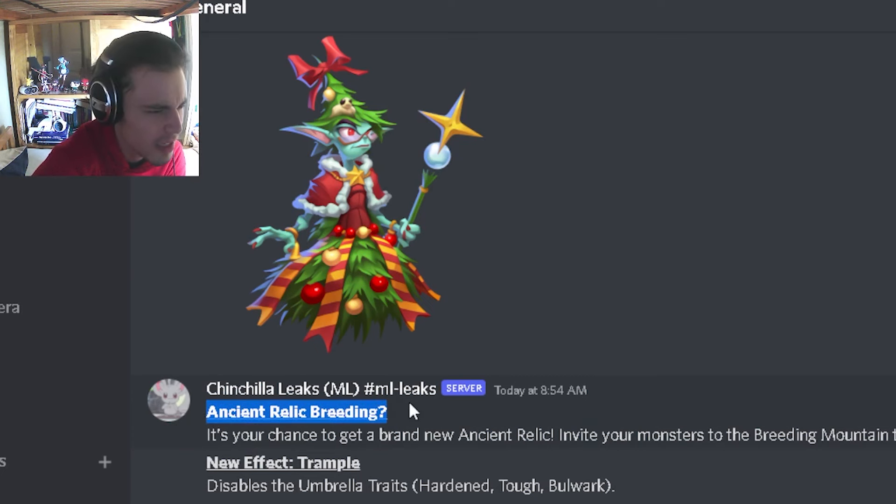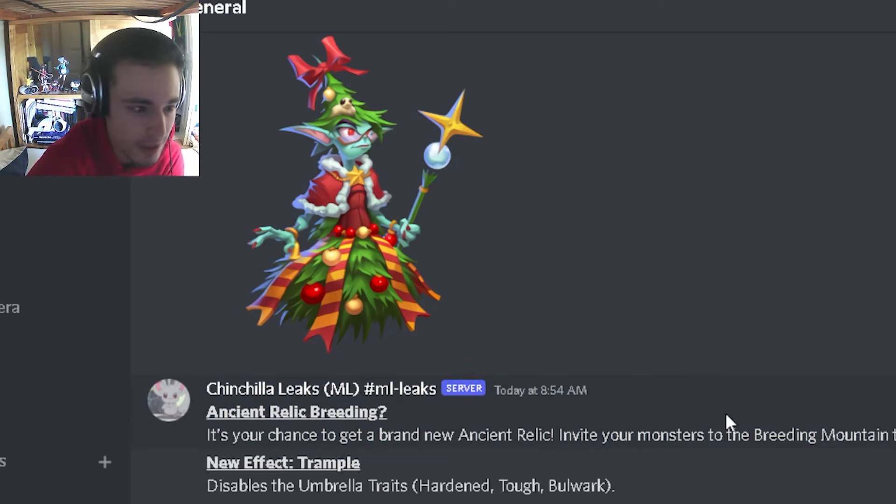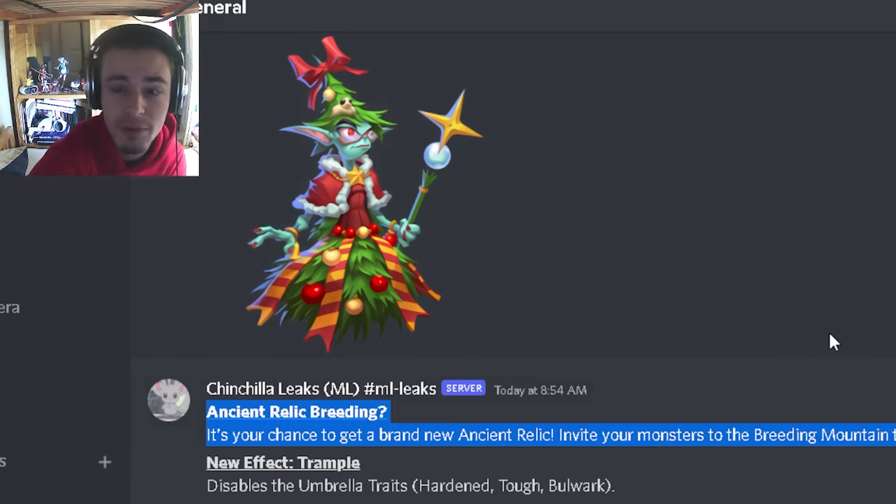And then apparently there's going to be an Ancient Relic breeding where you can get a new kind of relic called the Ancient Relic, which is kind of interesting. I'm not sure we really needed a new kind of relic when it's already super hard to get obsidian relics, but I guess you can go and try to get this if you want.